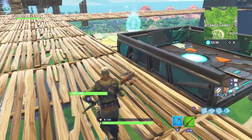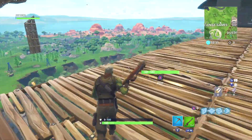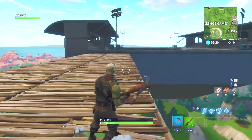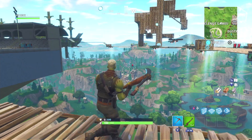Right after the cube explosion event — I have a video about that on my channel as well — this island thing appeared. Playground mode is back with this crazy floating island, so come check it out if you're interested. That's all I got for this video.